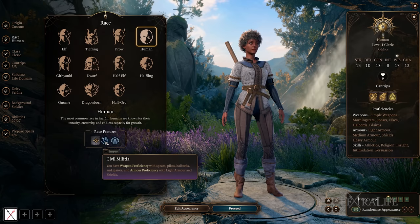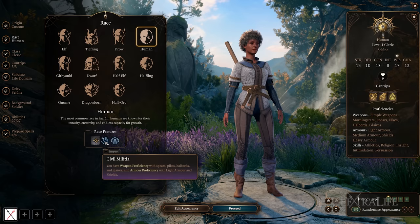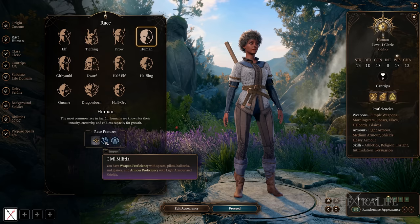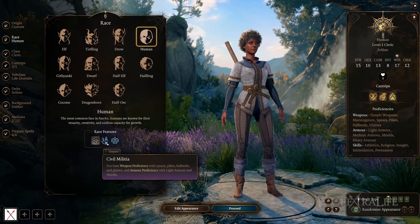Their carrying weight has been increased by 25%. The issue with human proficiencies is that you'd basically have to take a casting class or a hybrid class that doesn't have access to martial weapons to benefit. Something like a cleric — if it's not a Tempest or War Cleric — might benefit from the martial weapons, but they won't make use of light armor since they'll already have it. So some proficiencies will be wasted no matter which way you go.